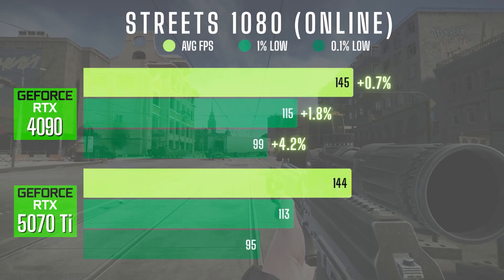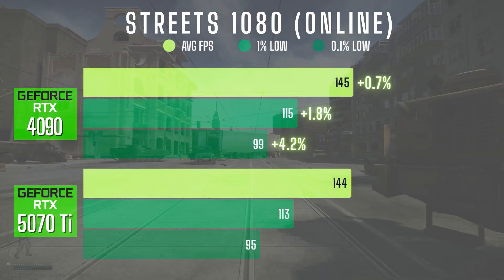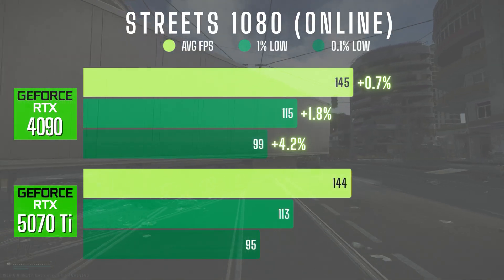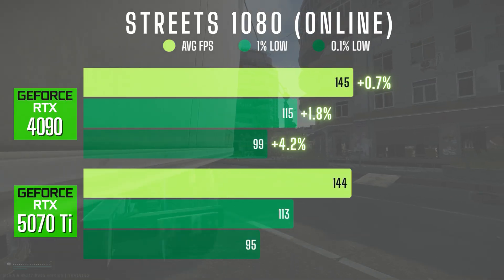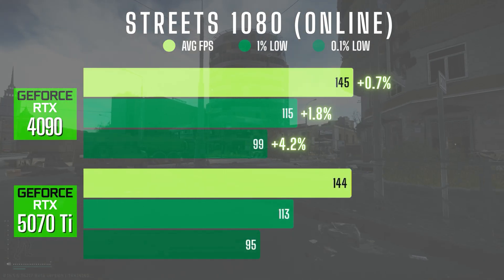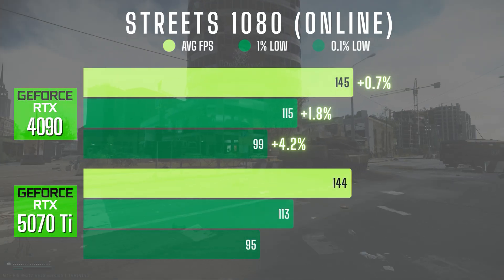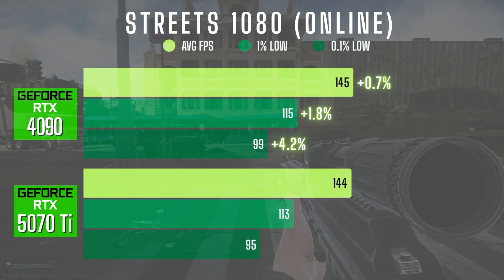In Streets online at 1080p, the gap shrinks even more. The 4090 averaged 145 FPS, only 1 FPS ahead of the 5070 Ti. The 1% lows came in at 115 vs 113 and the 0.1% lows were 99 vs 95 — all within a 4% range. You're unlikely to notice any real difference between the two cards in this scenario.